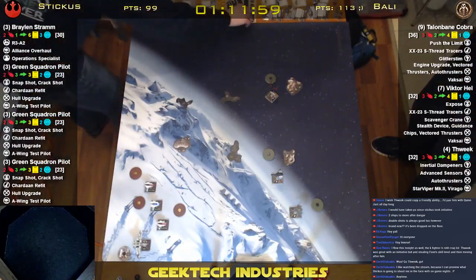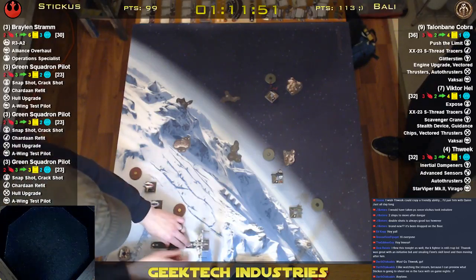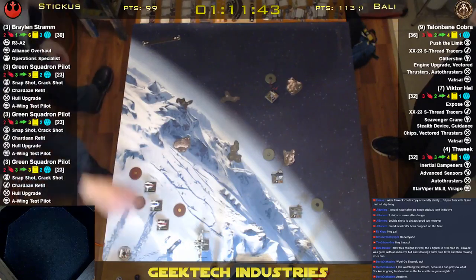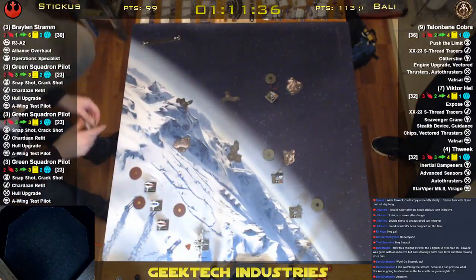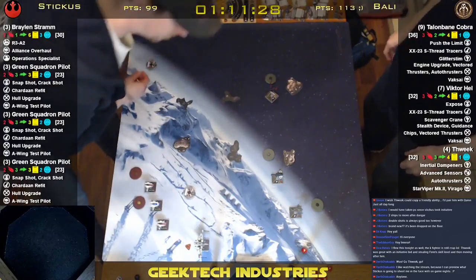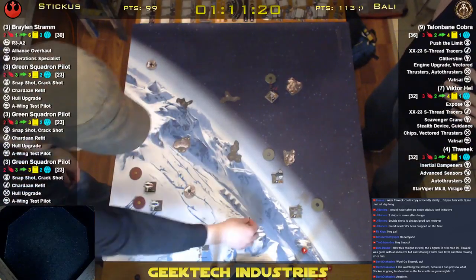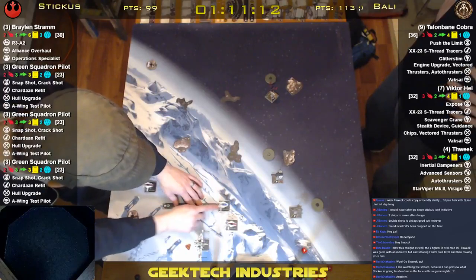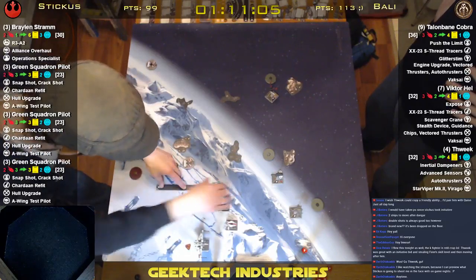I'm going to do this in order this time — it comes a lot fast. Braylon's going to do a forward four, he receives a stress. Roll an attack die... aww, I don't shed my stress this turn. I'm really sad about that. This guy's going to do a forward five and take an evade. This guy's also going to do a forward five and take an evade. And he's also going to do a forward five and take an evade.